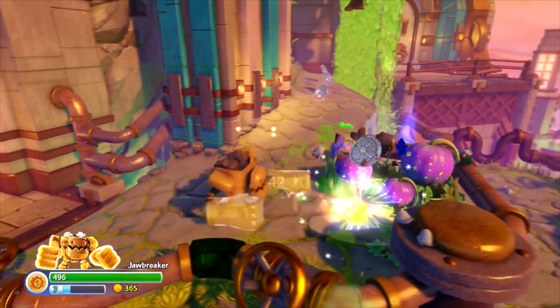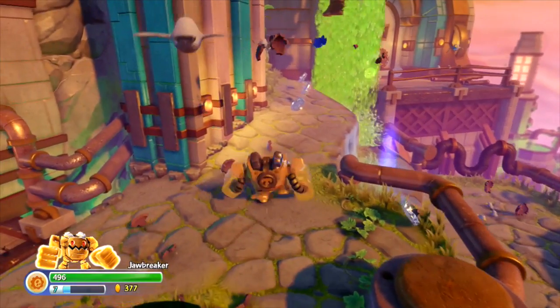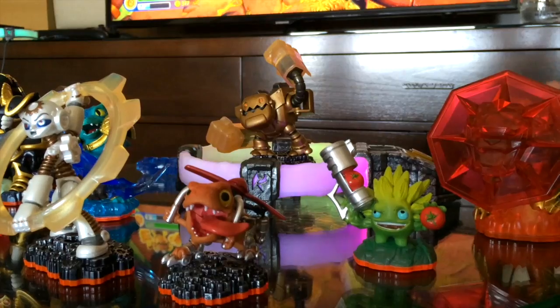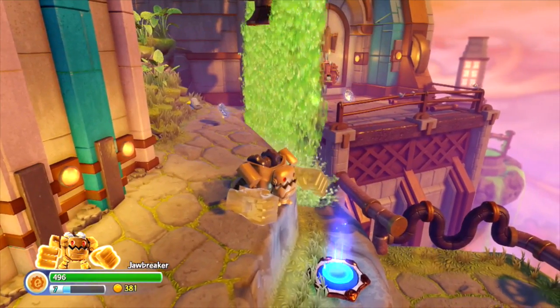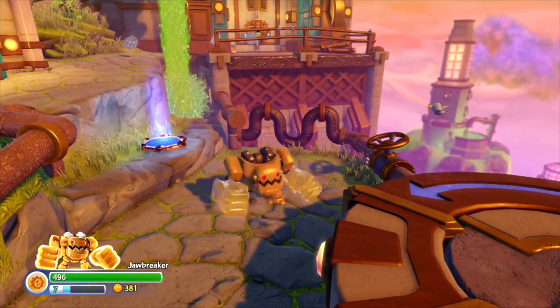So you can also upgrade the villains — is that right? The way villains work is they're not upgraded via XP or the gold you collect. We have hidden throughout the game, for each of the villains, a specific quest that if you can find it and complete it, you'll upgrade that villain. We wanted to make them handle completely differently than a Skylander — even their upgrades are different. And when you're playing as a villain, any XP or gold that's collected feeds back into your Skylander.